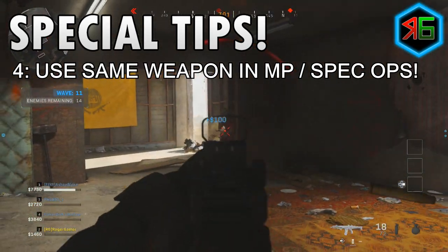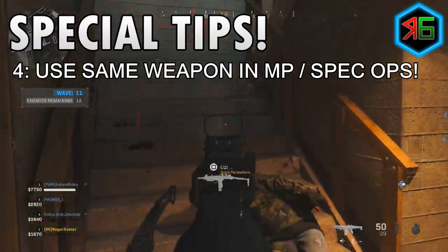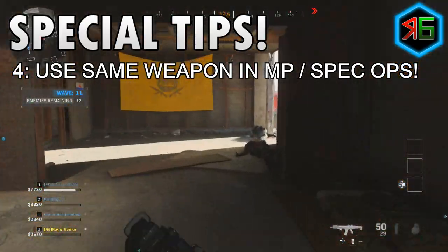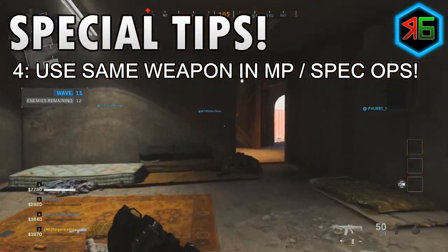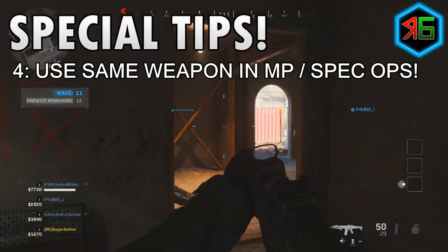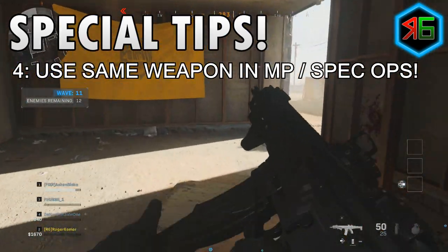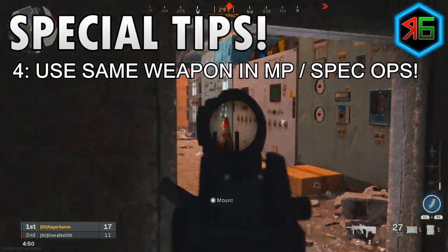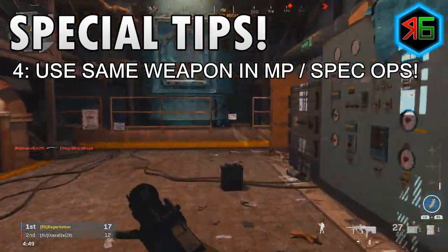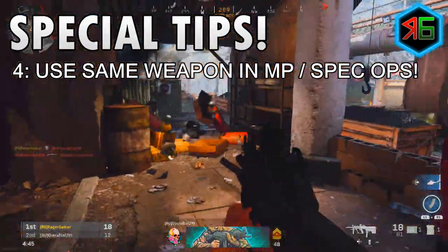Be aware that in Spec Ops and Survival, the weapon XP earn rate is much, much lower than multiplayer. It's somewhere around 5 XP per AI kill in Spec Ops or Survival — basically 20 times less XP than in multiplayer. You might as well just get straight into multiplayer unless you specifically want to play Spec Ops, in which case use that weapon, but don't have unrealistic expectations.